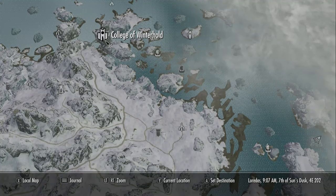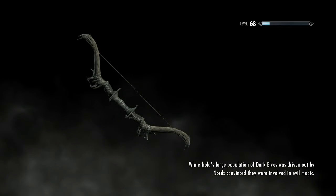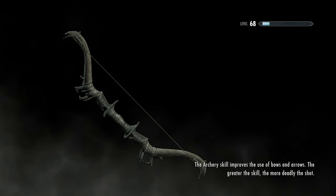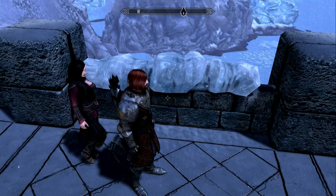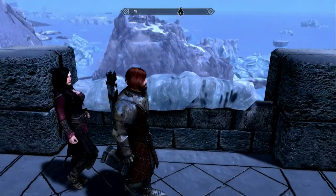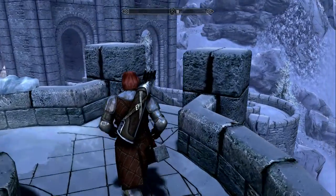Maybe I'll go up here to Winterhold first. For some reason, something removed my marker for Winterhold, so I just go to the college and walk down. I'm not sure what mod did that. It may be linked to the Cheat Room button that shows all the icons on your map. There are some new locations around the college and Winterhold that have to do with People of Skyrim 2.